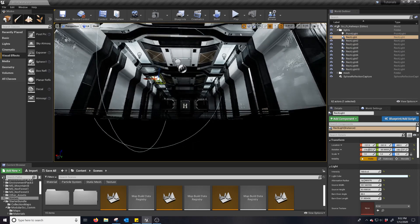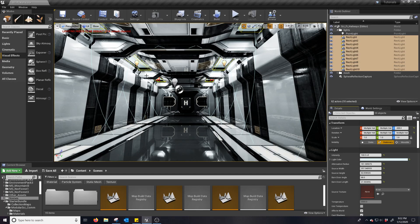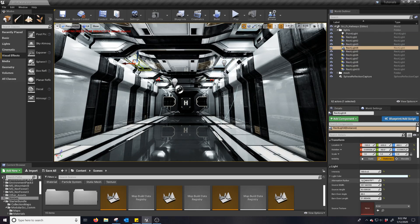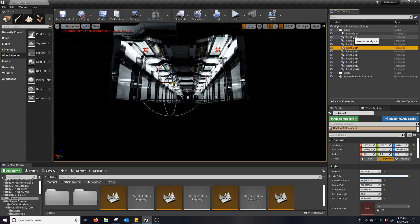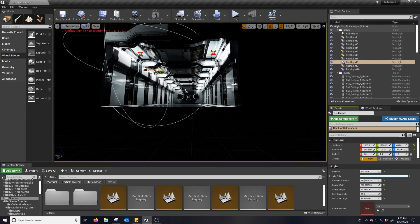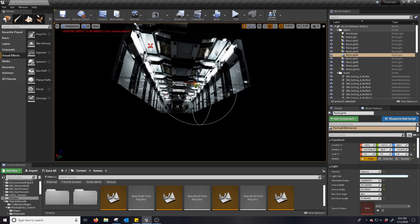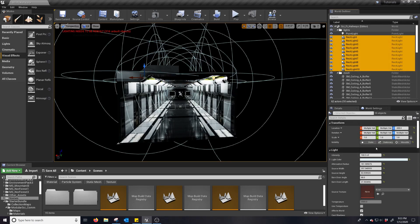Another way of dealing with that is if you turn these all back to stationary but then make the attenuation radius smaller for these lights, that should reduce the overlap — but then you don't get the range. So if you see those little red X's, basically go through and see what's intersecting what, and turn off stationary as needed, or just go through and make it all static.